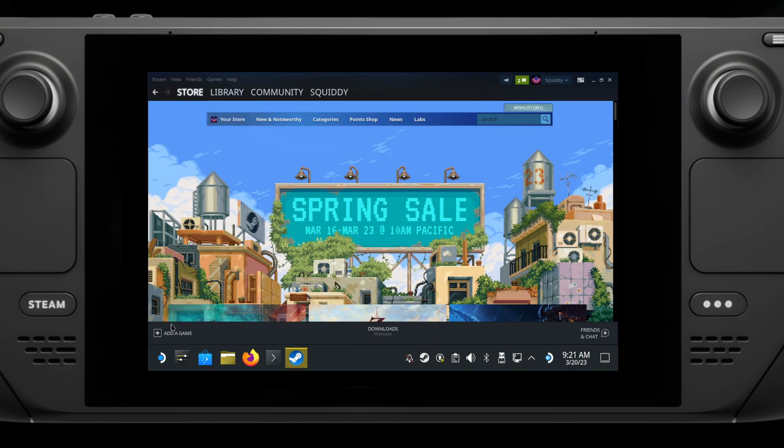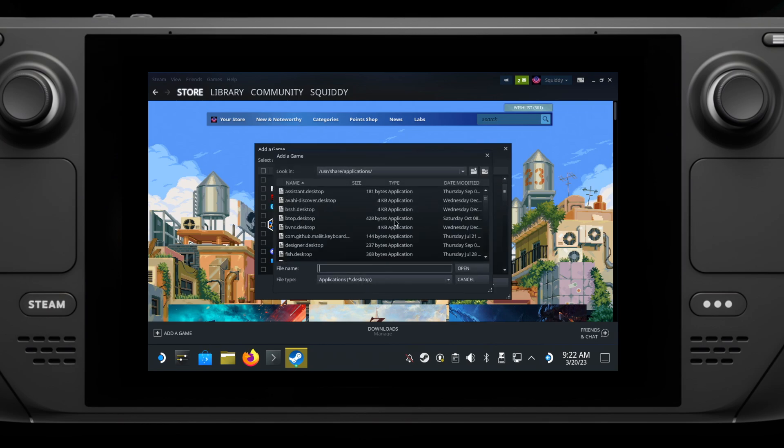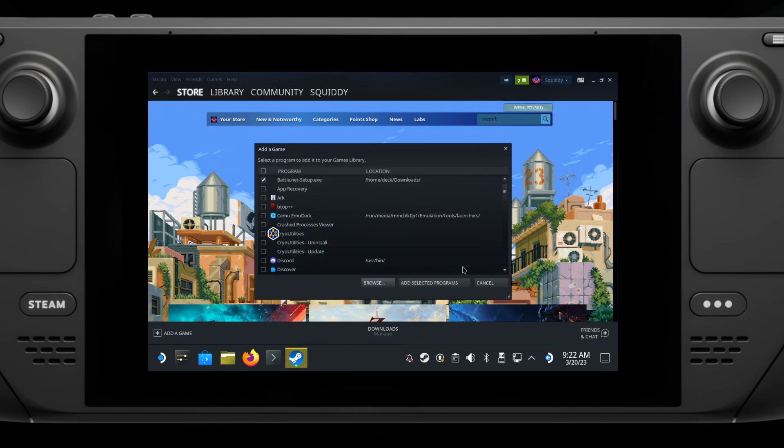hit the Add a Game button in the bottom left corner, hit Add a Non-Steam Game, and then the Browse button. In the file browser, go up to the top and select Home/Deck and go into your Downloads folder. Select all files from the bottom to have the Battle.net installer actually show up. Select it, then hit Open and Add Selected Program.